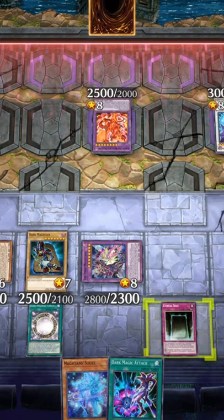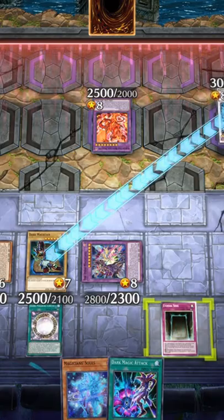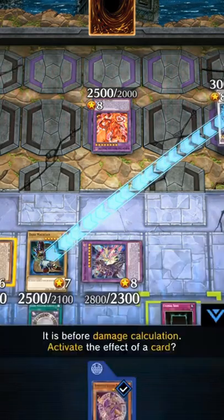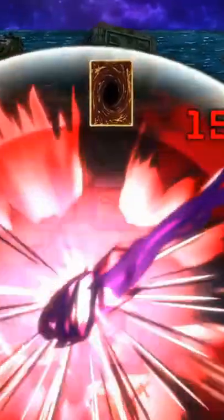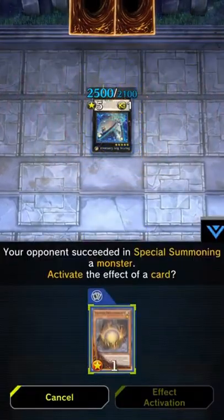I noticed while playing that a lot of people don't have their chaining set to on — most people just leave it set to auto. The main difference is that auto chaining will give you a prompt to activate a card effect only in response to your opponent's actions or at the end of their turn. This also includes summoning monsters.